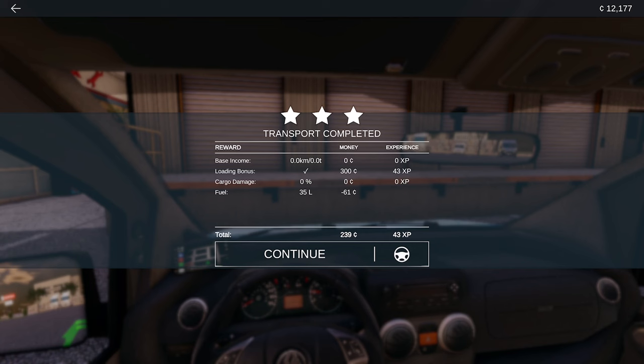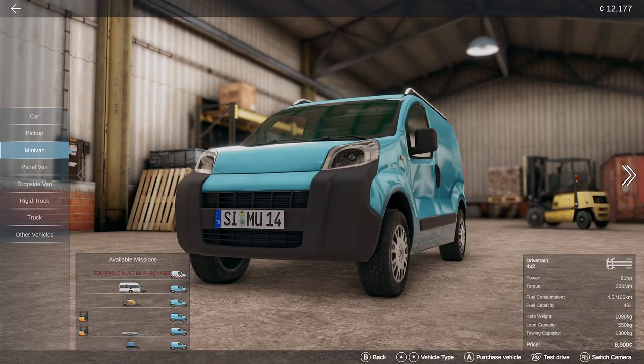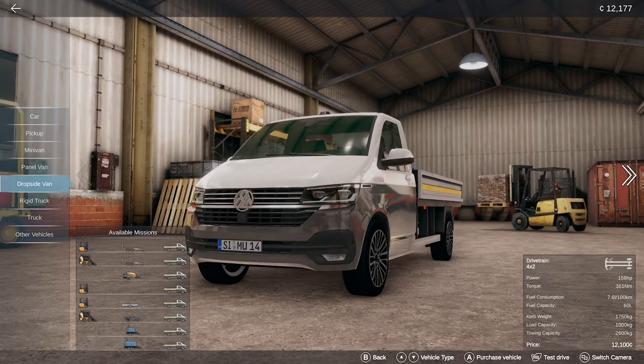We got 43 XP on that delivery, 300 in cash, but minus 61 because we filled up with fuel, so 239 in cash, 43 XP, and we've got 12,177 total. That's the minivan done.